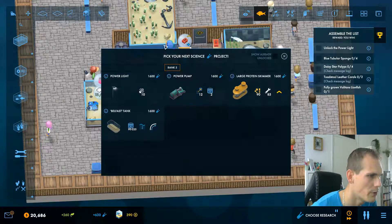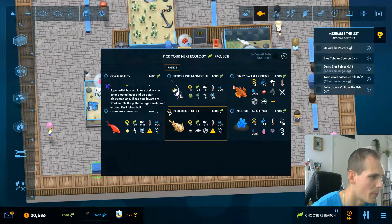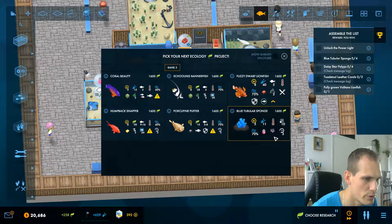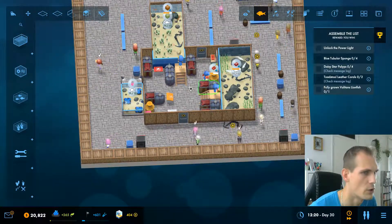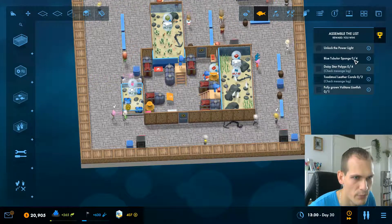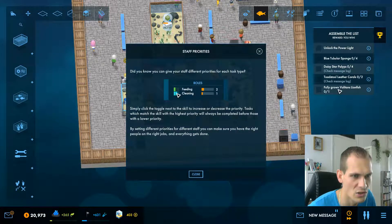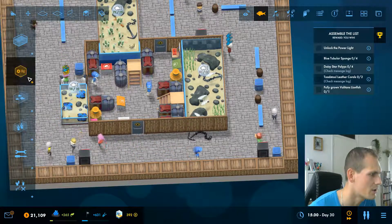The list has been revealed — great job. The collector is ready to reveal the list. It centers around three corals: blue tubular sponge, daisy star polyps, and toadstool coral — we want to see these corals. Now we have to choose what we want. We probably need power lights before the corals. There's a porcupine puffer — a puffer fish has two layers of skin, which is actually cool. But we're going to go for the blue tubular sponge, because that's what we need for the scenario.